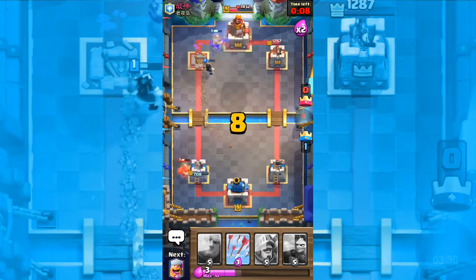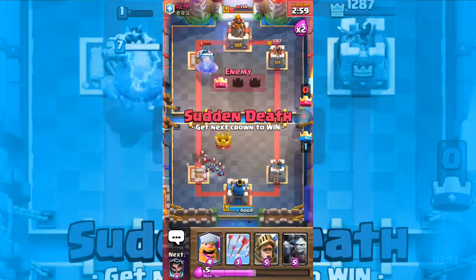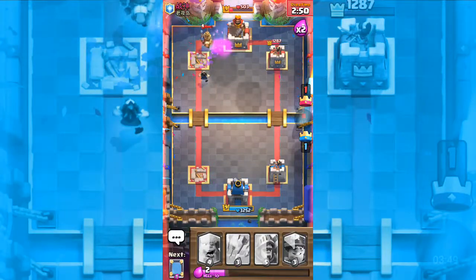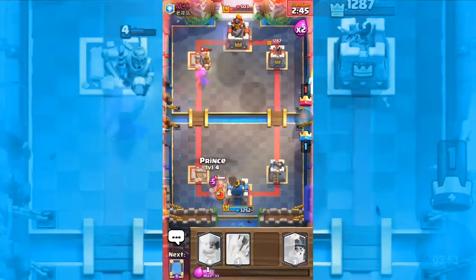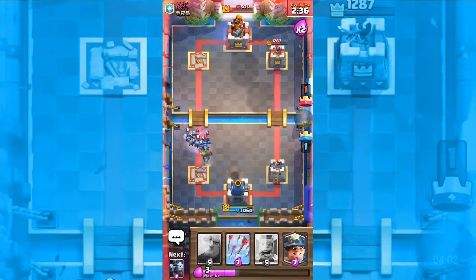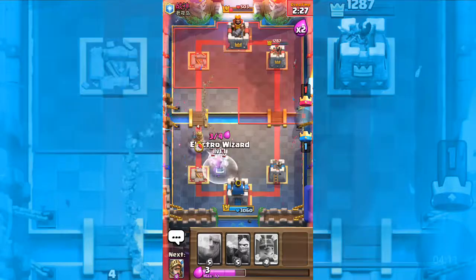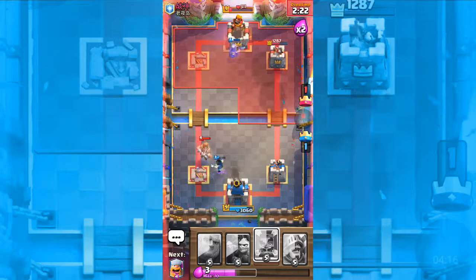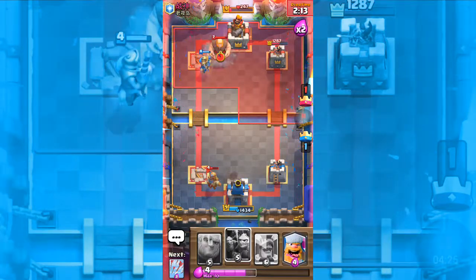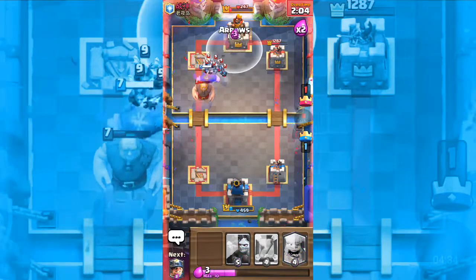Another miner — this is great. We should be good, come on we can do it! We have a Prince and a lumberjack. Let's put an arrow. Another miner and electro wizard — that's good. For the Prince, that's good. Let's put a giant there, and put an arrow over there.